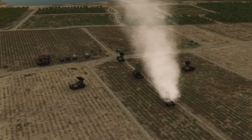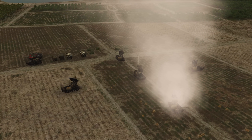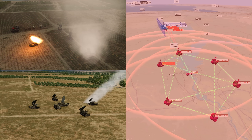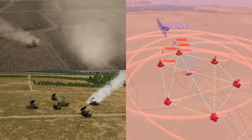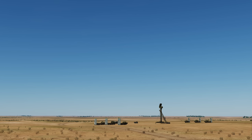SAM sites may sometimes also have a command and control centre or C2 centre that can communicate with other installations. The use of data link and communication between these sites creates an integrated air defence system or IADS.